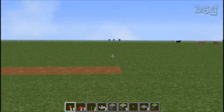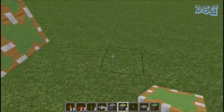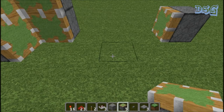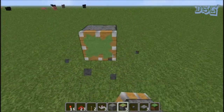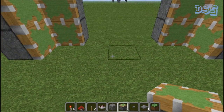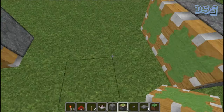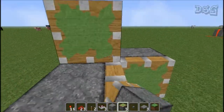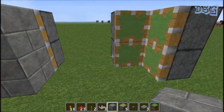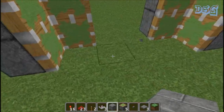We'll build this door right over here. We're going to start off with sticky pistons — put four sticky pistons down like that, and two in front of it. Come over here and do the same thing on the other side. Push those out one back, one like that, right there. Whatever you want to build with, put those blocks in last.